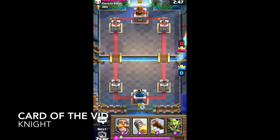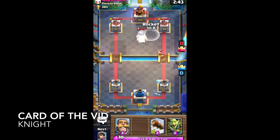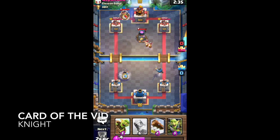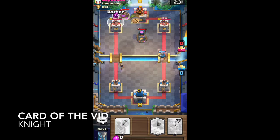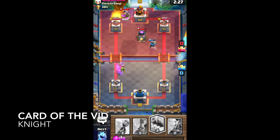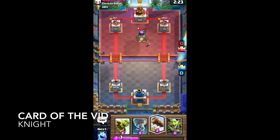With this deck, it really cycles — you want to cycle that Ice Spirit. I did try and hit both things with the Rocket, but it wasn't possible. So we put a Knight to shield our tower from the Fire Spirits, and put down a Princess to take out that Furnace. He threw a Pump in the back, so we Rocketed. We used Rockets to take out some damage on his tower and his Pump.